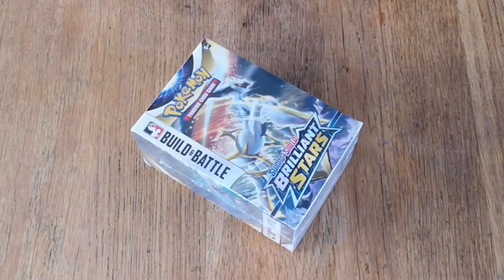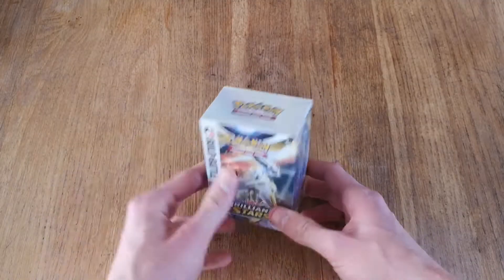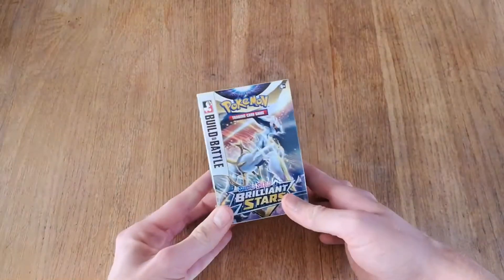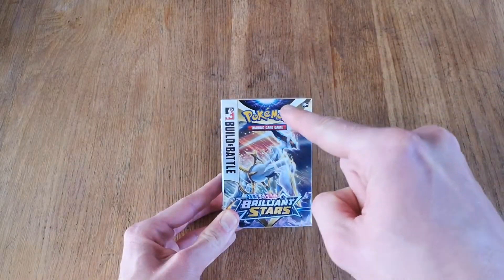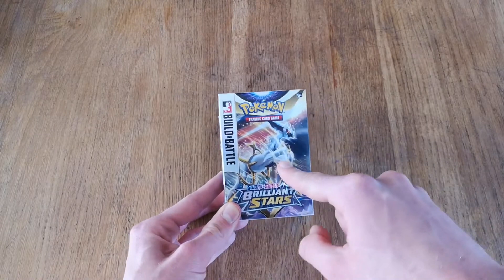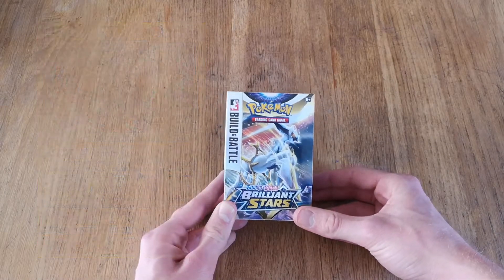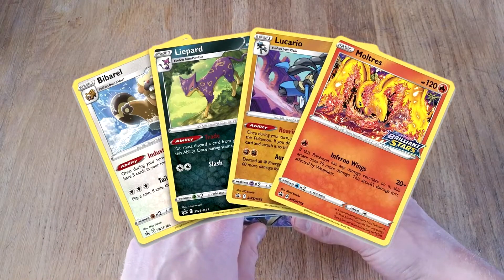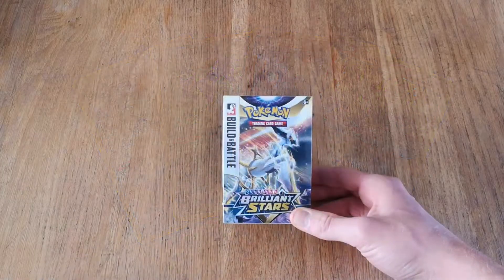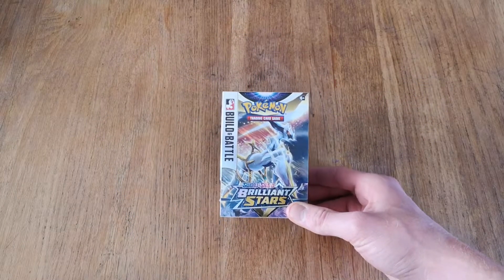It's time to build and battle! We got a Build and Battle kit from Brilliant Star. There's something specific in here that I really want, and that's the Lucario promo - the deck promo which is so cool. But you can get four different ones in here, so it's a one in four chance that we get that one. Let's pray we get it.